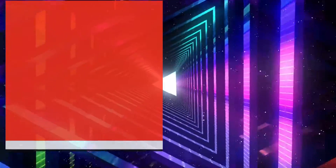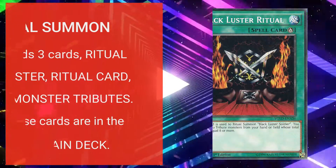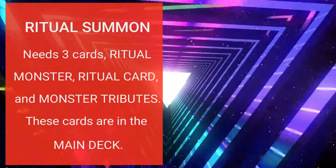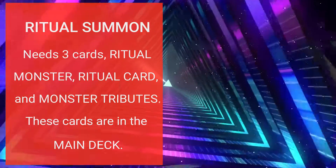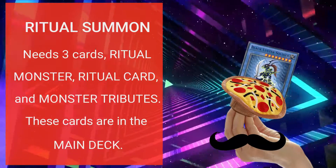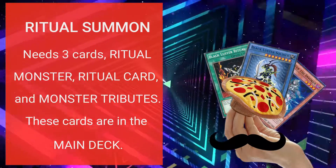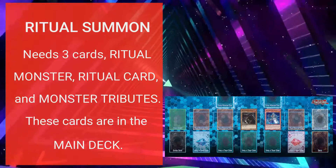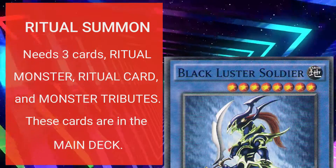Ritual summon needs three cards in total: a ritual monster, a ritual card, and monster tributes. Unlike the fusion summon, these cards are in the main deck. The ritual monster is in your hand and you need a ritual card partnered to it. You also need other monsters as tributes — the total level of tributes should be equal to or more than the level of the ritual monster.